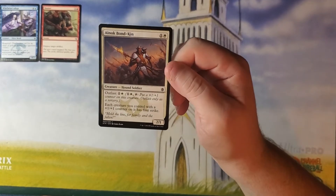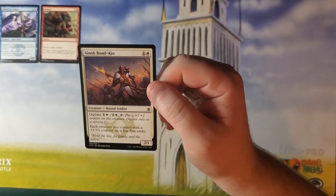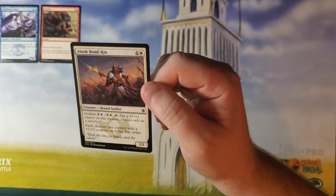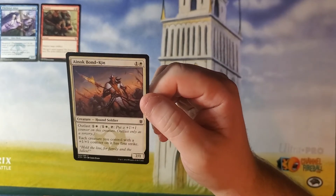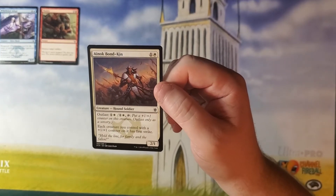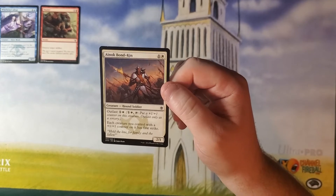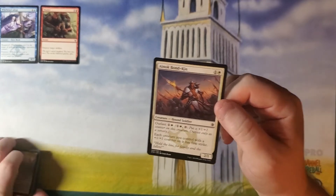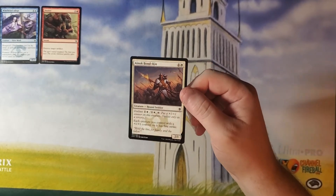Anok Bondkin — one and a white for a 2-1 Hound Soldier with Outlast, one and a white. You can pay one and a white and tap to put a +1/+1 counter on this creature, but Outlast only as a sorcery. Each creature you control with a +1/+1 counter on it has first strike. I don't really like these Outlast cards because I don't like that they Outlast as a sorcery. I would love to be able to do this at end of turn, but basically you're tapping it down when you could be attacking or blocking with it. I just don't feel it's very efficient.